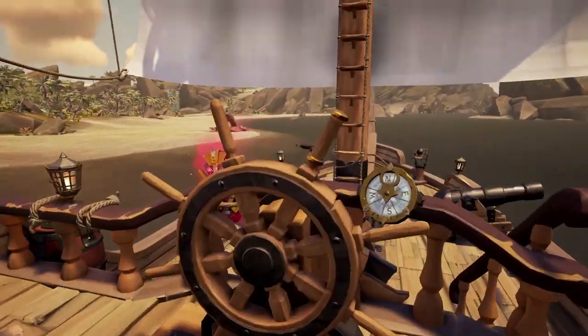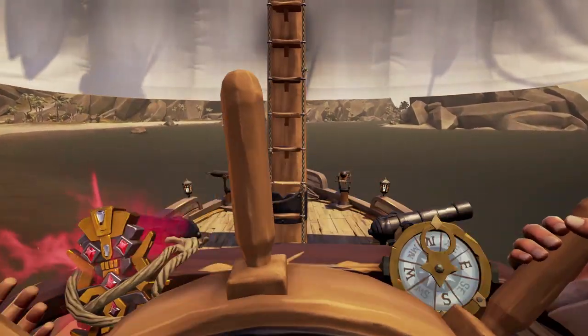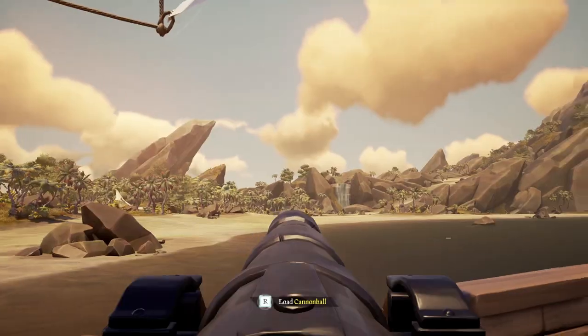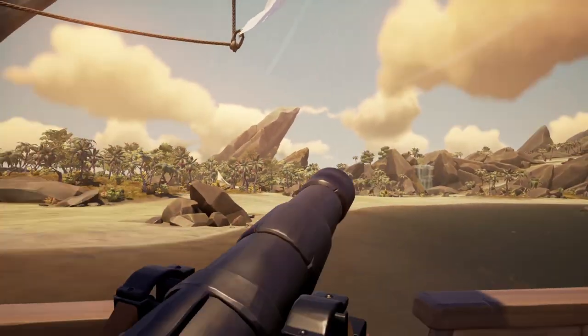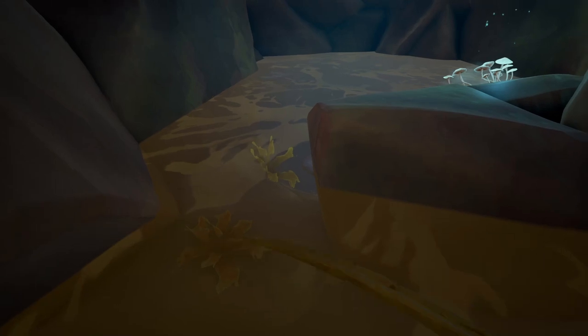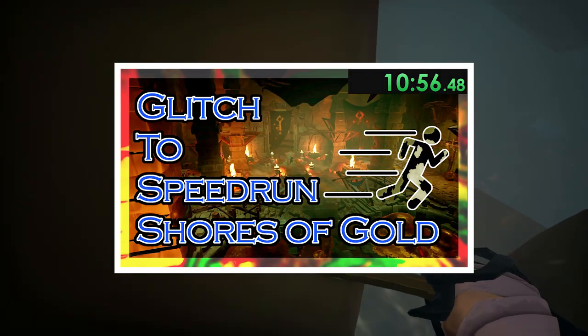Once you arrive, anchor just past the southern vault. If you used the checkpoint to get here, cancel it so that you don't accidentally lose it. Then grab yourself a sword and a sniper. Aim your cannon towards the waterfall. Take your ammo crate and place it in the pool of water, or just anywhere that you can grab it from underneath the island. Perform the sword lunge as taught in this video — a link will be in the description or in the cards.